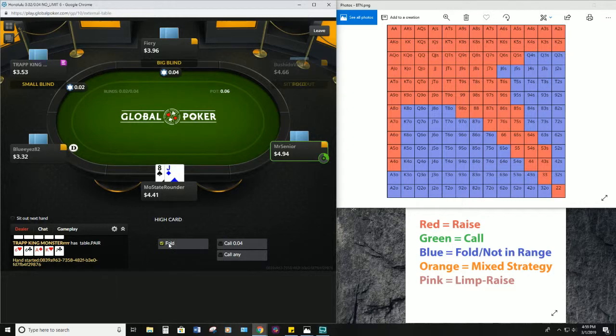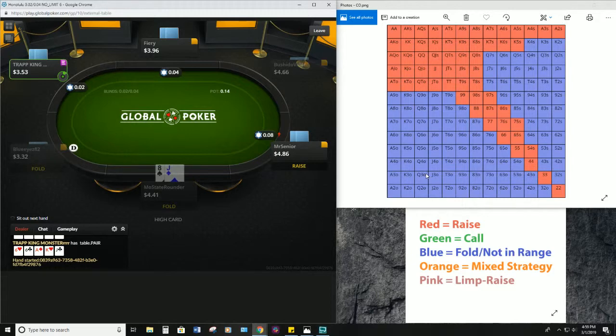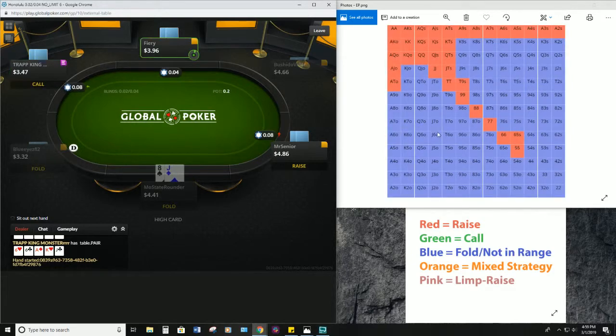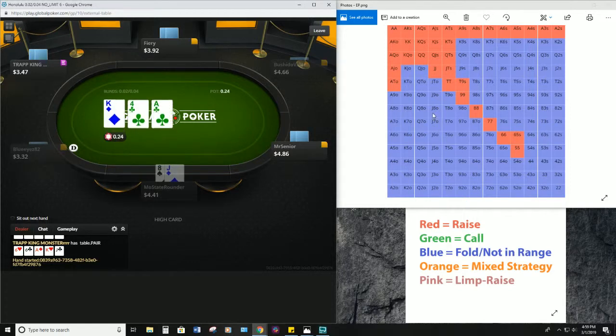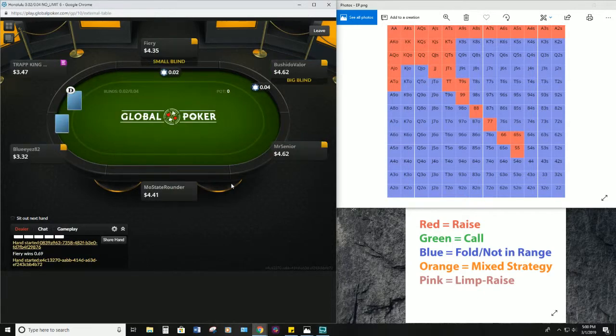Jack-eight is going to be a fold here — go ahead and look it up on the chart just for fun. Jack-eight off, as you can see right there, is certainly in the blue fold/not-in-range category.